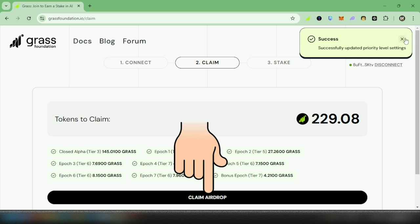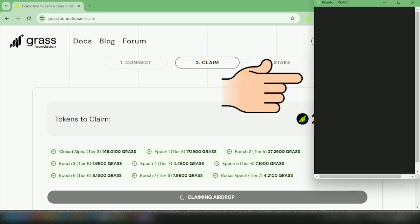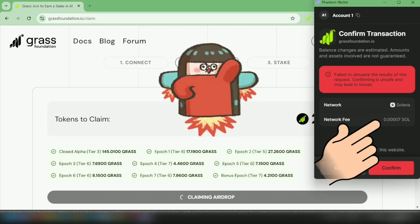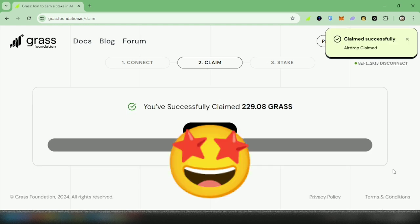Click 'Claim Airdrop' again, read and accept the terms and conditions. Your wallet will pop up and it might show the failed notification again. You can see it has a slightly higher fee now after switching to Turbo mode. Try to confirm it and wait.